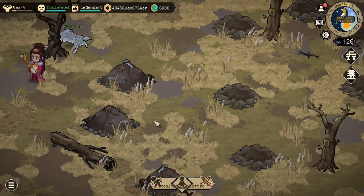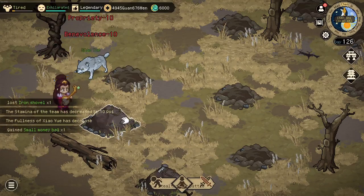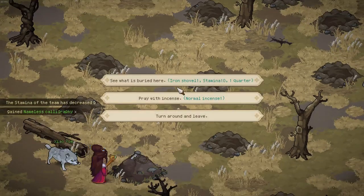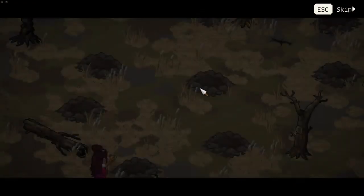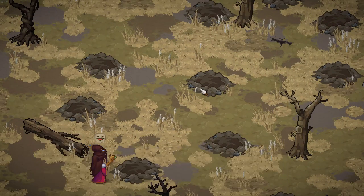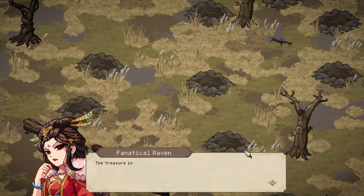Now we have to watch out — I can't move in this area otherwise I'll get struck by lightning. And if I now dig up the last grave, we will get an exclamation mark from our character and he will find the long lost guangling melody score.